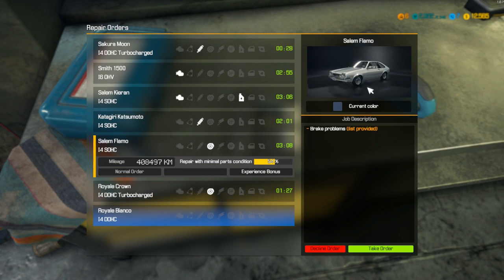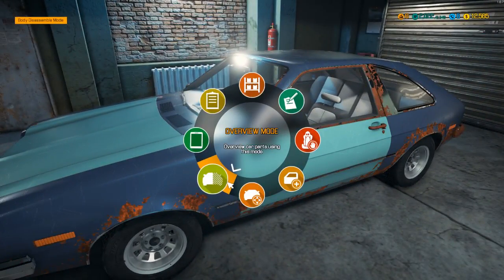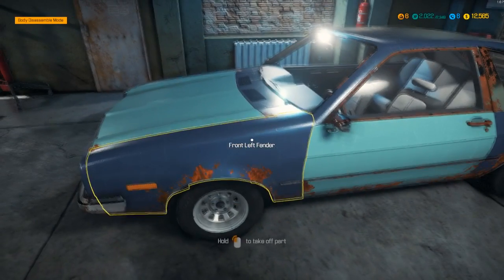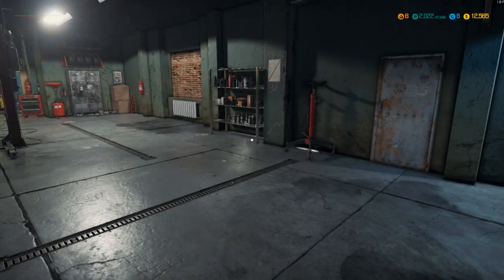Control car feeling — repair all running gear faults. I want to take this one we haven't worked on yet. Looks like an old — gosh, like a Pacer maybe? Let's take a look at what we need to do: brake caliper, brake shoe — we need to repair the brake caliper and brake shoe.